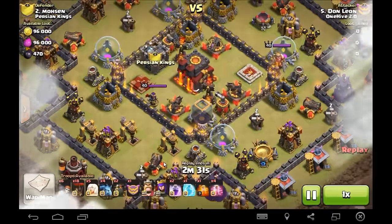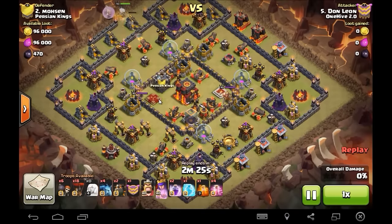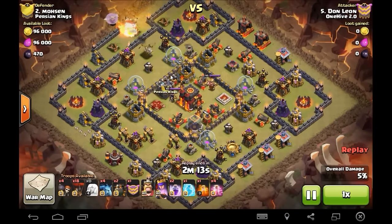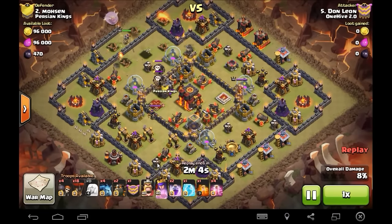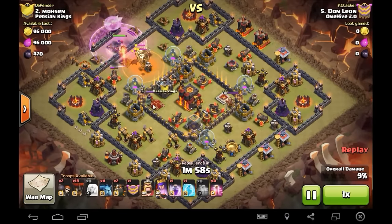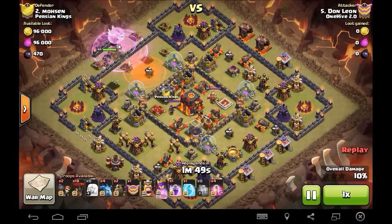Bear with me because I haven't really even watched these myself, so we'll just try and commentate on the fly. Dawn brings 18 loons, five - was that five or six healers? Starting a huge queen walk here. Looks like he's gonna charge in at this air defense, try and take out a big section of the base and the CC troops. Air defense going down, he's brought three lava hounds. CC troops are going down, they're under poison - they're not going to do much. Queen's under the rage as well, just ripping them apart.